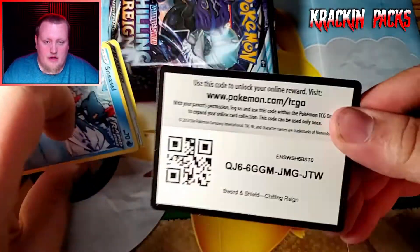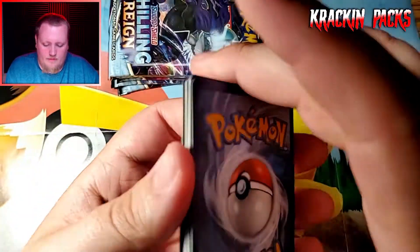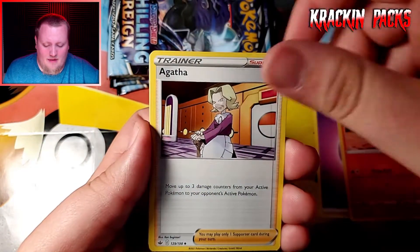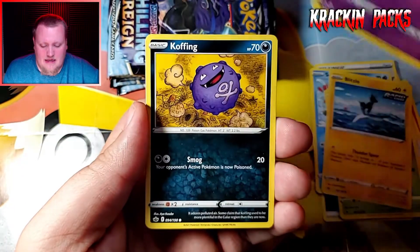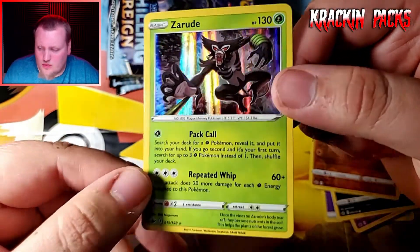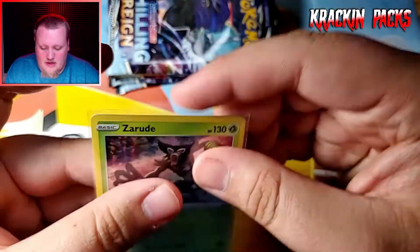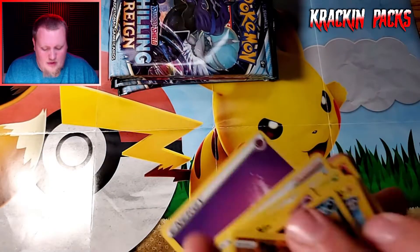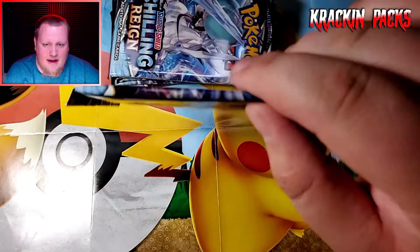Pack number two. I've really been enjoying the Chilling Reign packs — they've been a lot of fun. We got Sneasel, Snorlax, Glitzie, Gastly, Koffing, Passimian, and a holo rare Zarude! I don't have this holo yet, I'm pretty happy with this — I'll definitely add it to my collection. We also got a reverse holo rare Passimian.